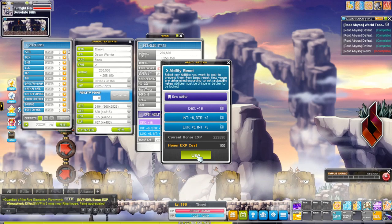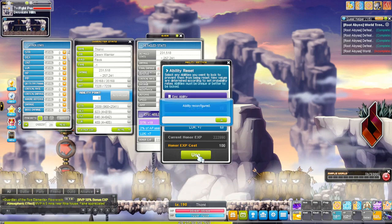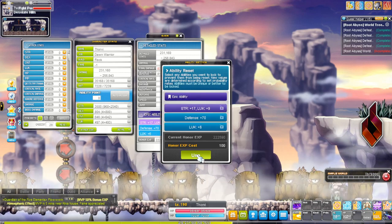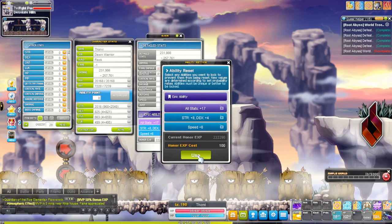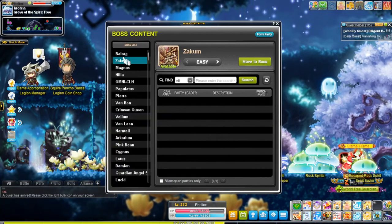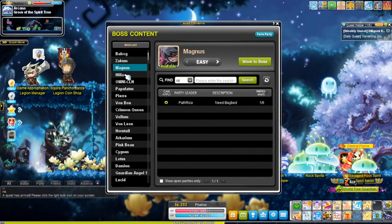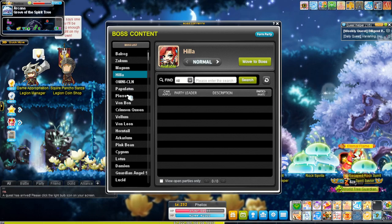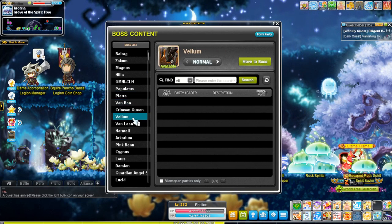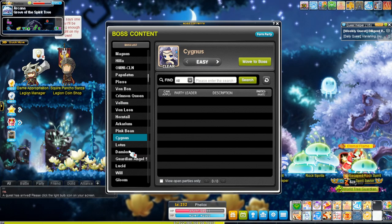My main goal here is going to be showing you guys the steps of how I'm doing it, the amount of time that it takes, and the amount of materials taken away from your main that it's going to require to make a bossing mule. The importance of doing this is every bossing mule that you make at the minimum is going to be making you about 800 mil extra a week, assuming you can do full CRA, which is going to be the goal of this video.